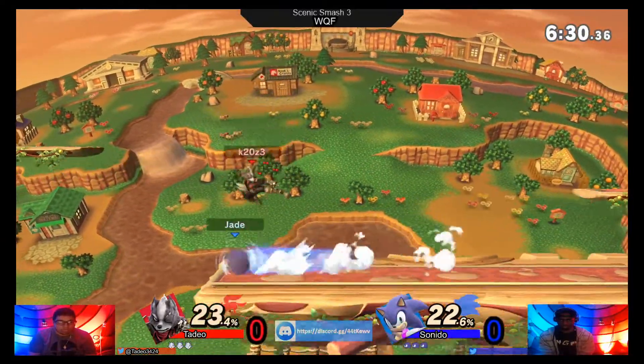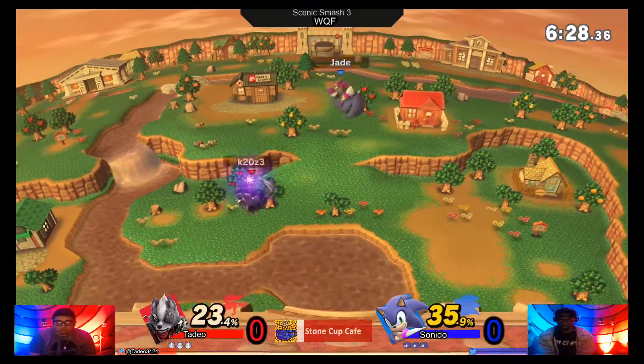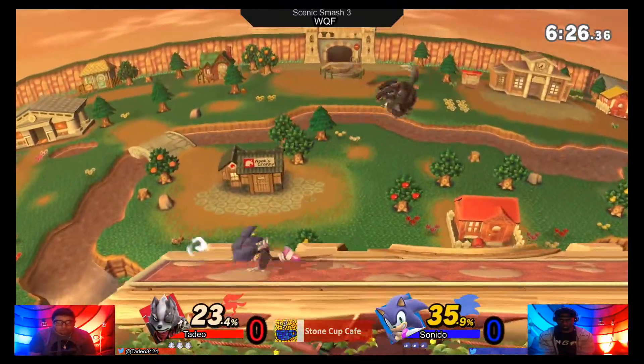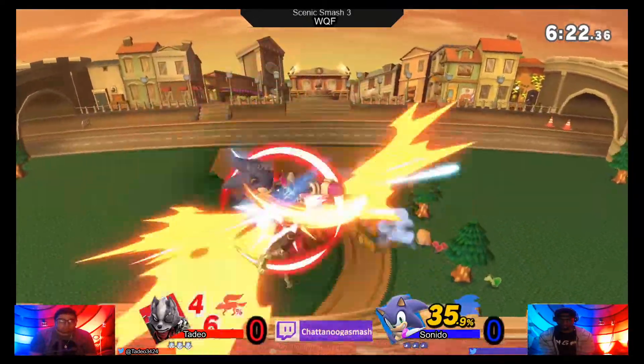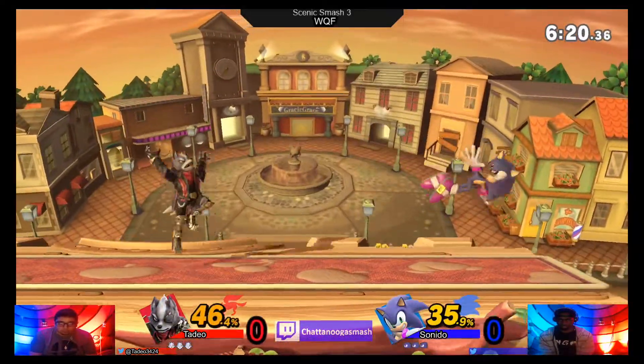Big hitboxes are going to be his best bet against an unreactable, fast initial dash — a fast character like Sonic. He's got the good out-of-shield options; he's just got to watch out for the good confirms.